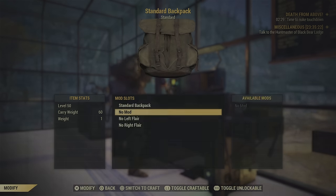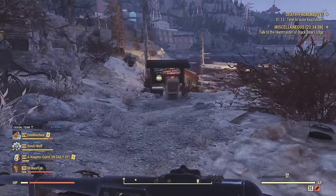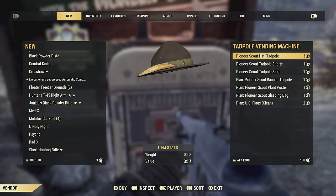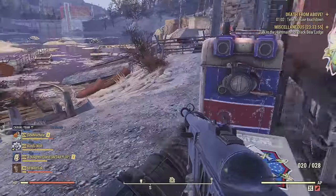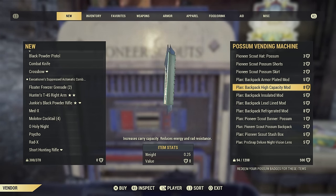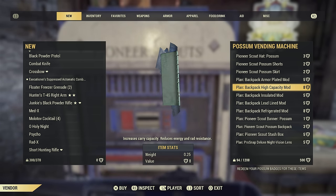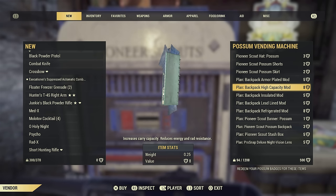To get into the mod — I recommend the high capacity backpack mod or even the fridge mod. You get it from the Scouts vending machine over here, not the other one. The two you're looking for are the backpack high capacity mod and the refrigerated mod, which is great for keeping food from spoiling. But if you do want the total of 120 plus carry weight, which is what I and a lot of people use, then I do recommend this mod.